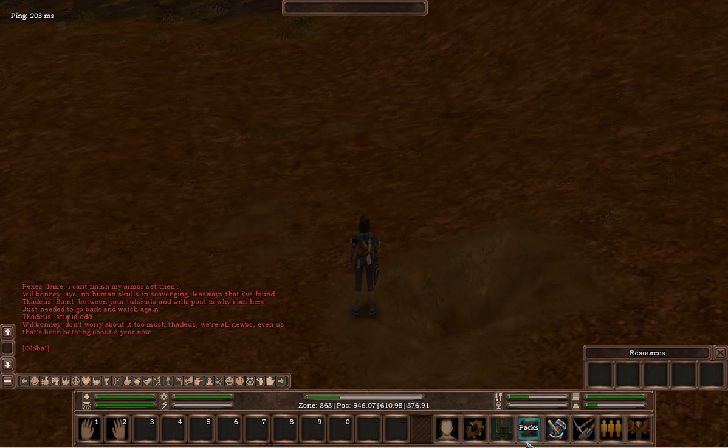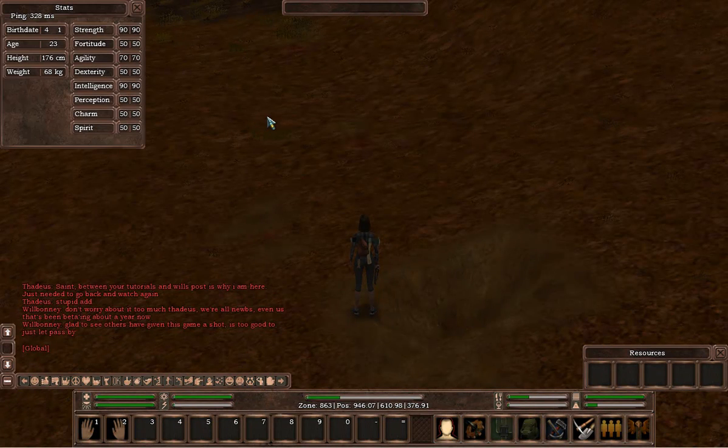The next part is the most important part of the game really in terms of the UI, and we'll start with the first one and work to the right. So first of all is stats. This is basically what you decided you were going to have at the start of the game when you created your character — your birth date, your age, the height and the weight.